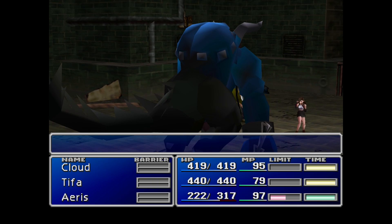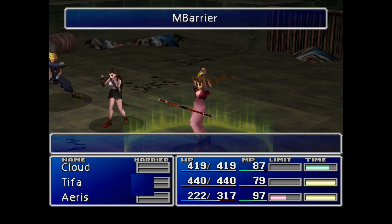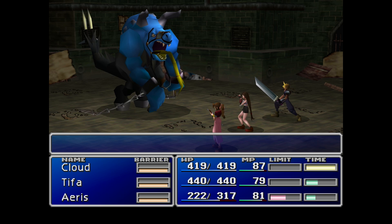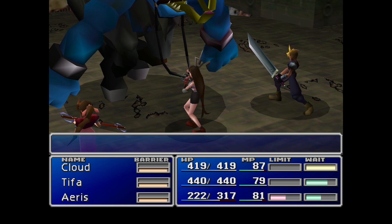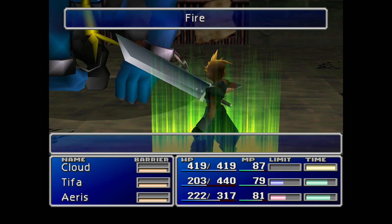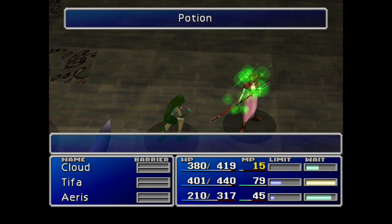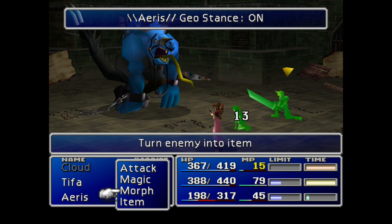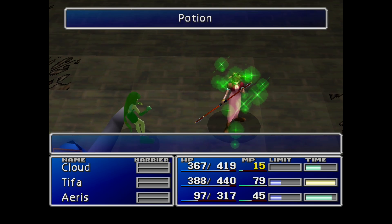He has quite a nasty 4,000 health which takes a lot of effort to get down, so make sure you start by protecting your party with Barrier and Magic Barrier. Something I don't think I've mentioned before is that Ares comes equipped with the Restore Rod, which means her attacks don't do damage — they heal the character she inflicts the staff upon. Ares is definitely seen as the white mage character in this mod, so you pretty much only want to use her for healing, buffing, and debuffing.